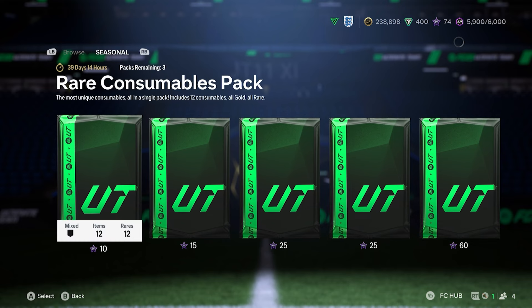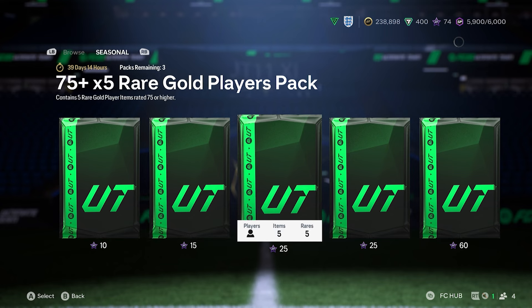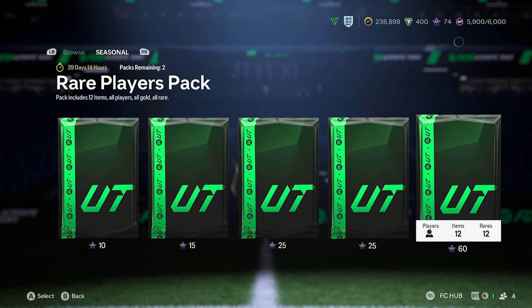As you can see we do have a Welcome Pack with one star but I've opened it. Rare Consumable 81x2, 75x5, a Draft Token if you want, and also a Rare Player Pack.